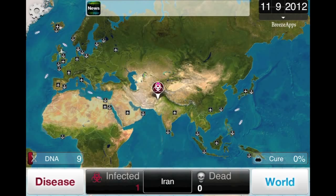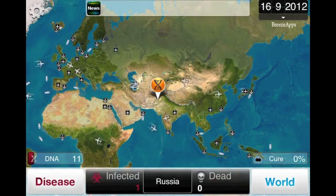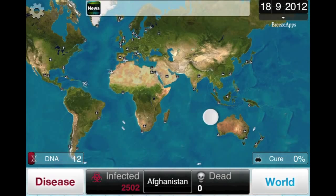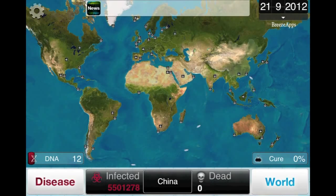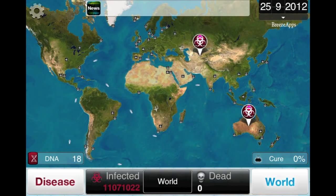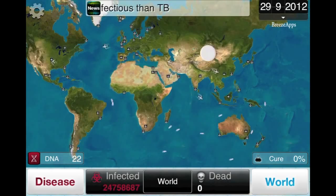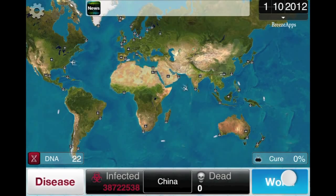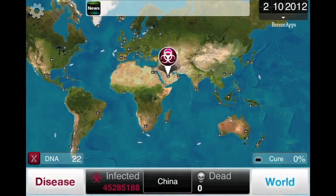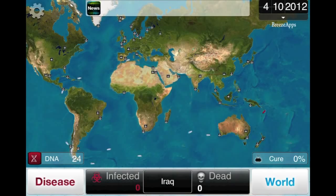I'm in a new country — which is nice. I'm in Iran, now I think Russia. Starting to build up my disease very fast. But this is really all you need to do: select the bubbles, and whenever a cure starts developing just touch the blue bubbles or go to your disease abilities and get drug resistance — it'll set the cure back a couple of days or so.